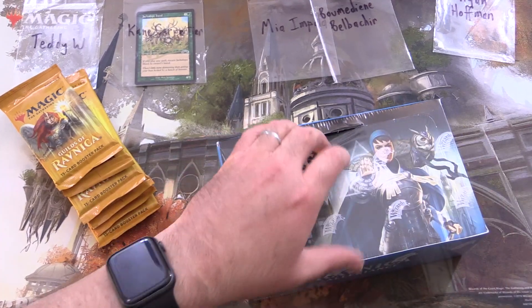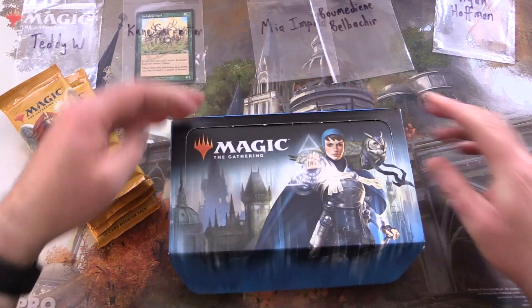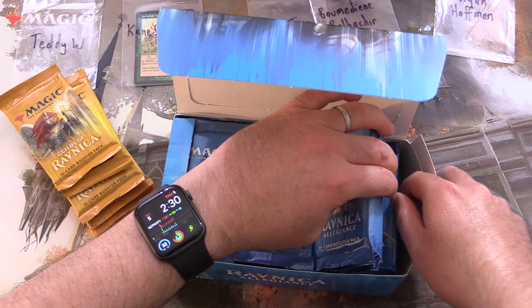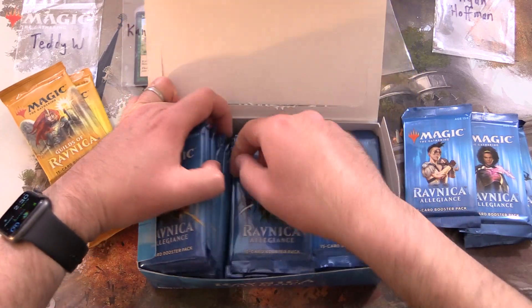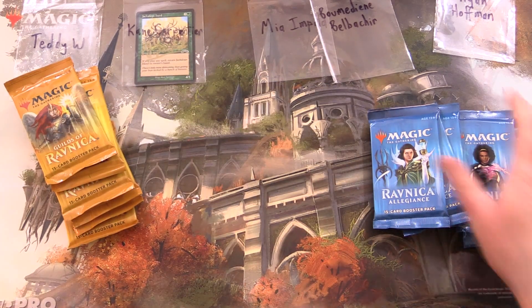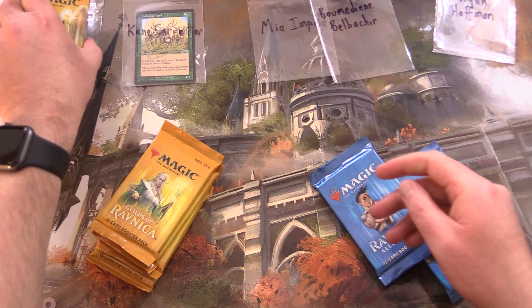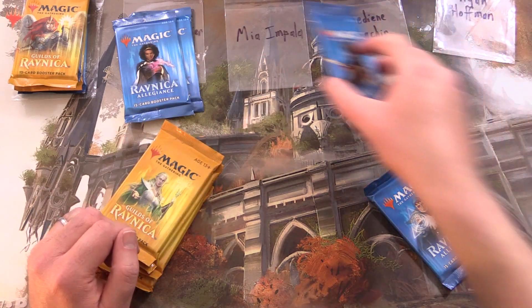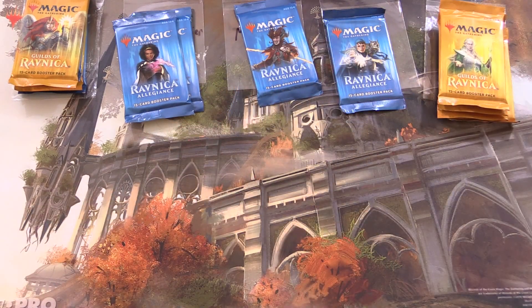So let's get into the second one here. What do you think of these sets? Which was your favourite at the time? There's actually still some good hits in these — looking forward to maybe pulling some Shocklands or some of the other juicy stuff. I think Smothering Tithe and Hydroid Krasis are in this one, although Hydroid Krasis has been reprinted, so not quite as pricey as it once was. We've got four packs for Teddy W, two Allegiance for Kane, Mia Impala after Allegiance, one for Bermedian, and Ryan can get the Guilds of Ravnica.